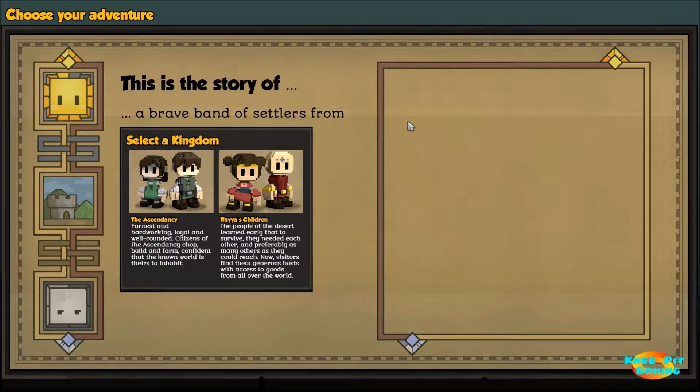Welcome everyone to the new let's play series for Stonehearth. Stonehearth is an early access game right now on Steam. It is a city builder strategy type game where you'll take control of a group of villagers and try to grow and maintain your village by feeding the villagers, keeping them protected, and you'll do things such as build homes for them and mine various materials and minerals so that they can increase their wealth.